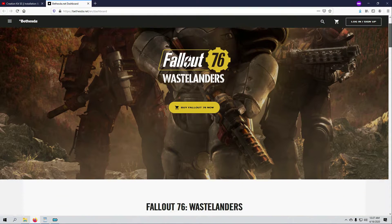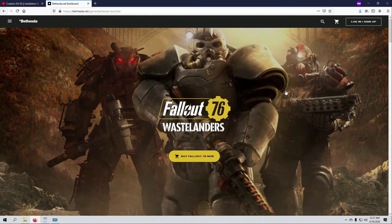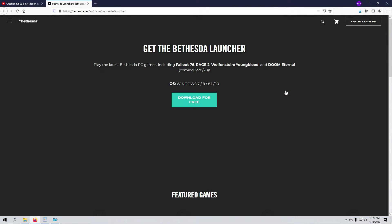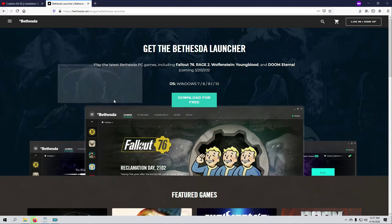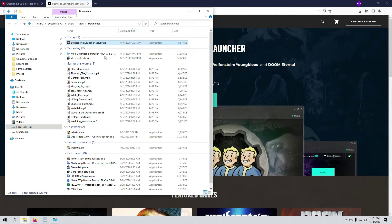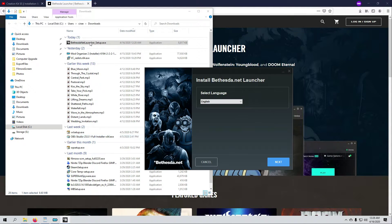On the Bethesda.net page you have to scroll all the way to the very bottom, and where it says Bethesda Launcher, that's where you click Download. If it takes you to another screen like it did for me, you have to click the Download for Free button again, then Save File at the pop-up window. I click the blue download arrow in Firefox and navigate to my downloads folder, then double-click the Bethesda Launcher setup file. I left the default install location since I don't intend to really use this launcher regularly, unticked Create Shortcut, and hit Install.